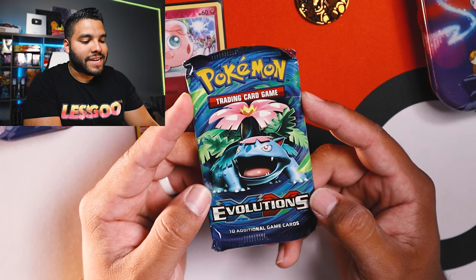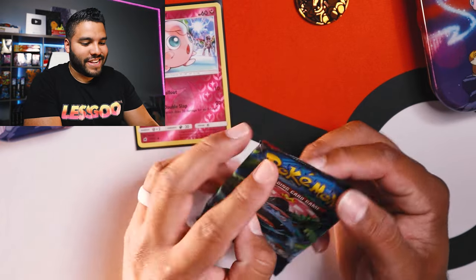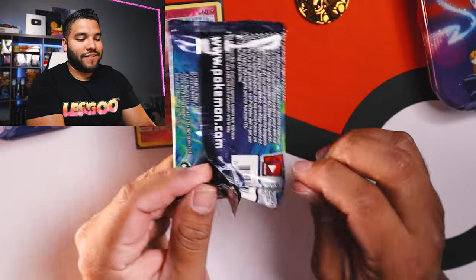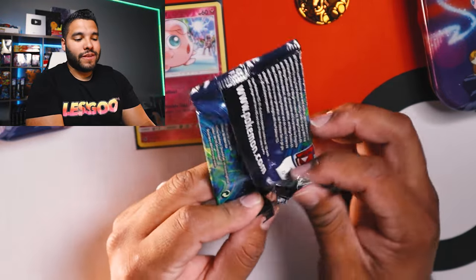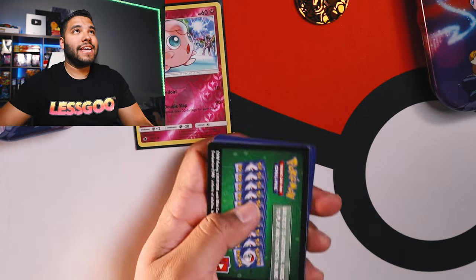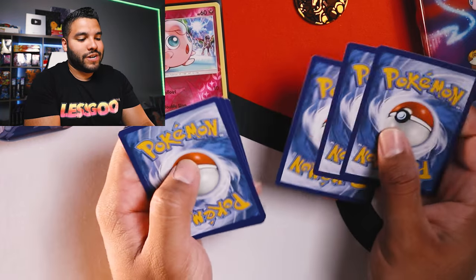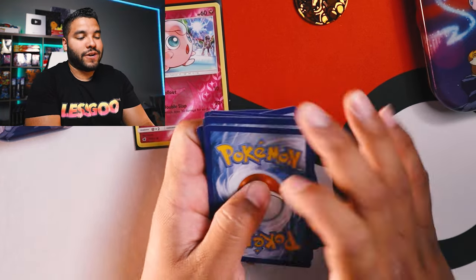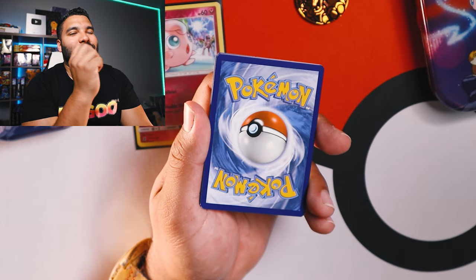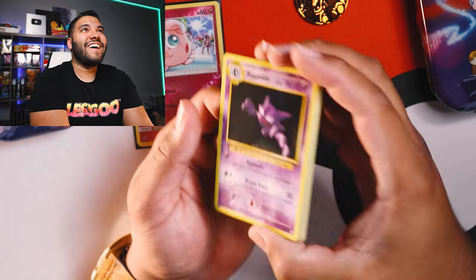Okay, here it is — the last pack. XY Evolutions. Let's get into it. This will be the first time that I unbox or unpack an XY Evolutions pack on this channel. So we'll go one, two, three — I know for sure that's three. Okay, here we go guys. I'm hoping for a Hollow or Reverse Hollow Charizard. That would be so insane. All right, let's get it.